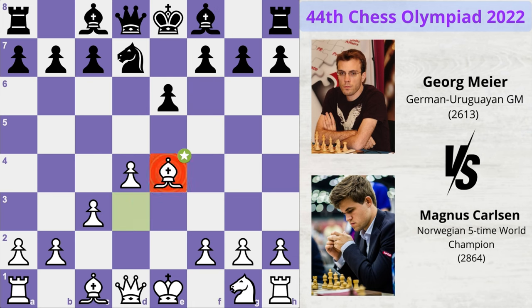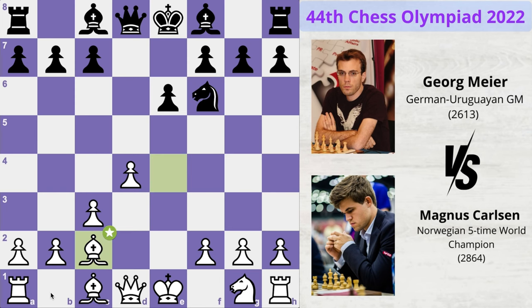Knight takes knight, bishop takes knight, knight to f6 — attacking the centralised bishop — and bishop moves to c2 in order to maintain control on this strong diagonal. Also, it's an open position so Magnus is not very keen to give up his bishop for a knight.